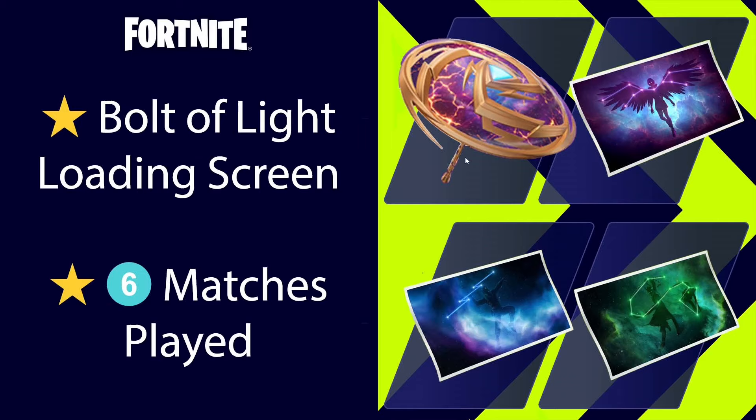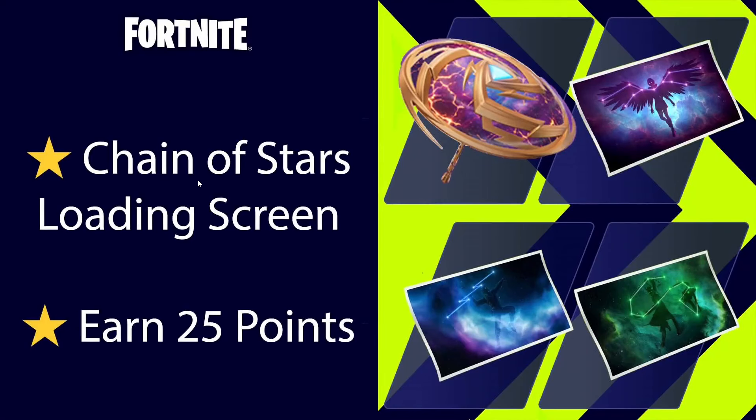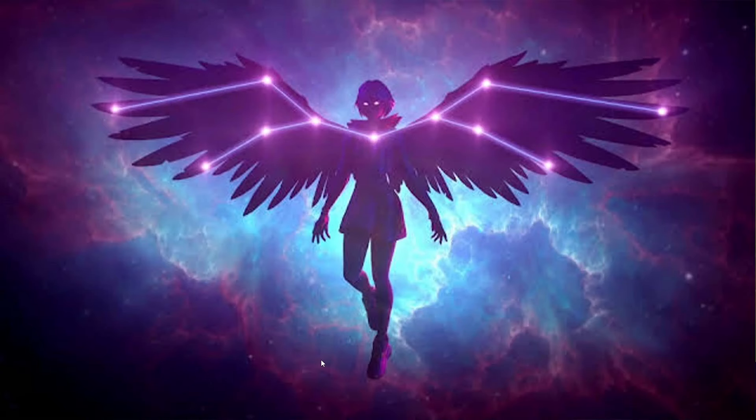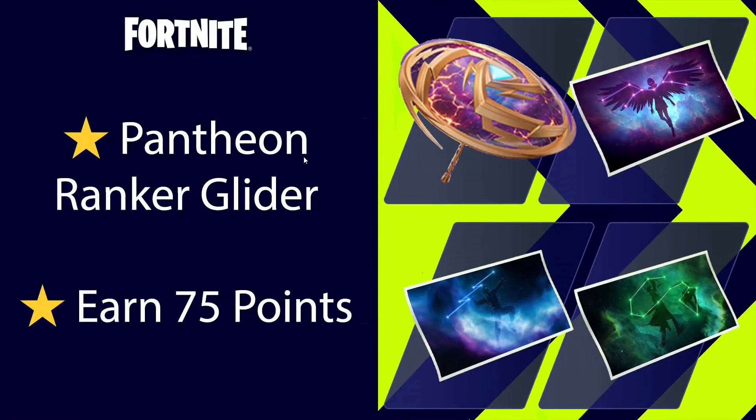The next reward is the Chain of Stars loading screen — the Hades one — and to get it you need to earn 25 points. You earn points by participating, surviving, and getting eliminations. The more you survive the more points you get, and each elimination gives you around two points. For the third reward, the Constellation Wings loading screen featuring Aphrodite, you need 50 points. Finally, for the glider itself — the Pantheon Ranker Glider — you need to earn 75 points in total.